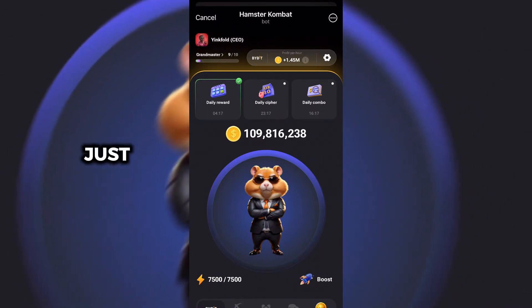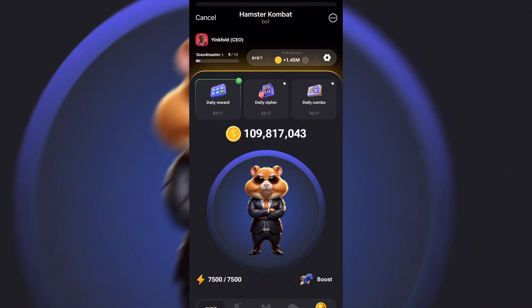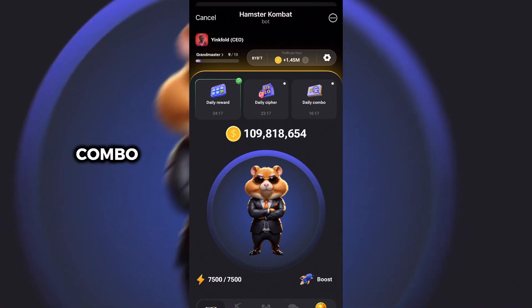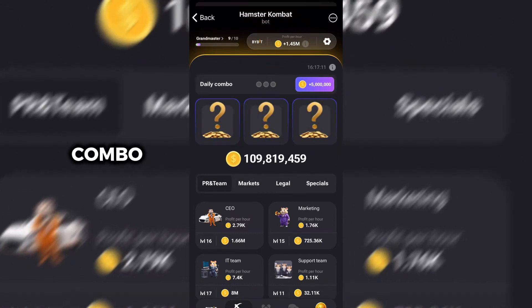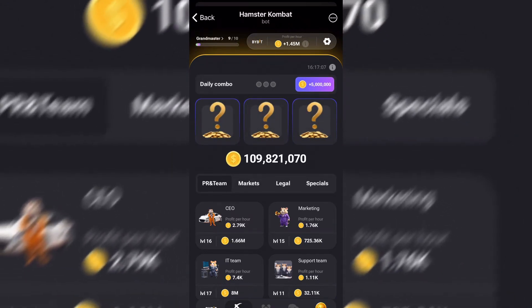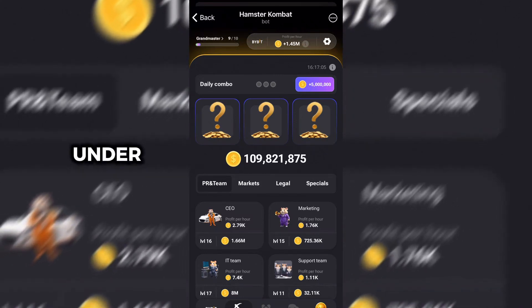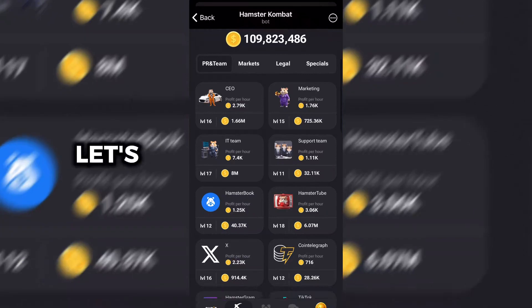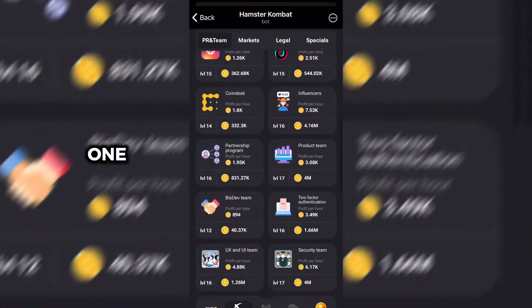Now, the first thing you do is just click on the daily combo. You can see the daily reward, safe daily cipher, and daily combo. Click on the daily combo. Today, two combos are under PR and Team, and one is under Special.